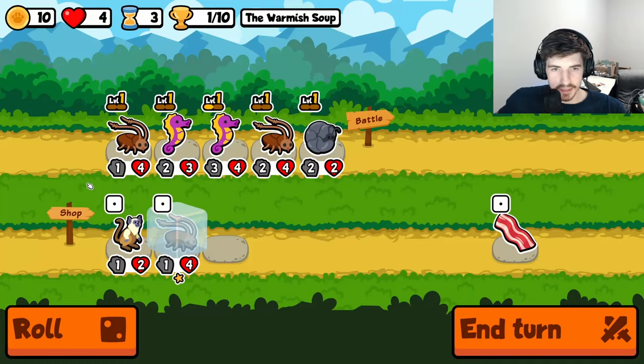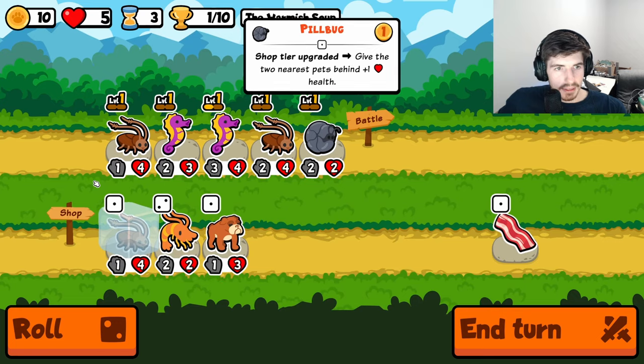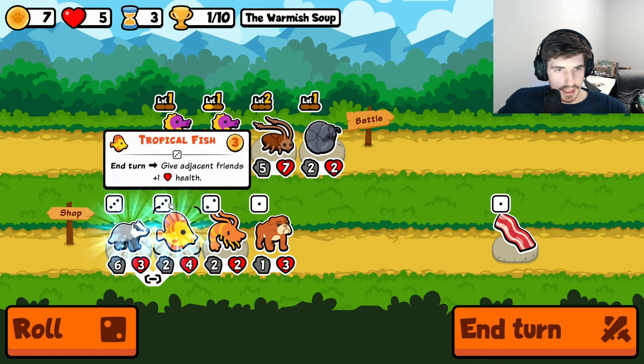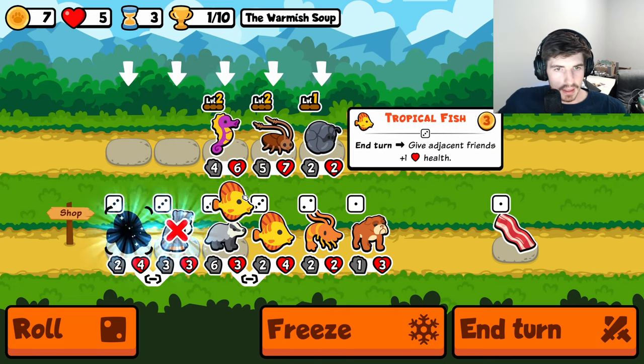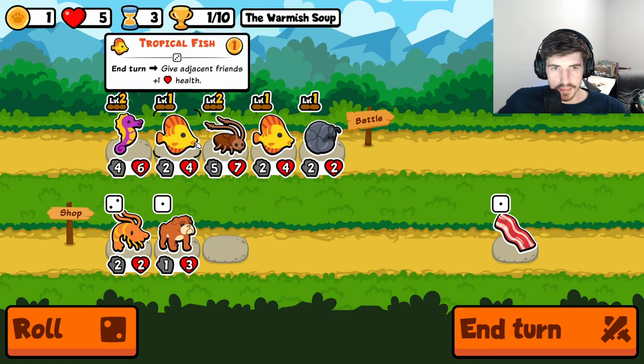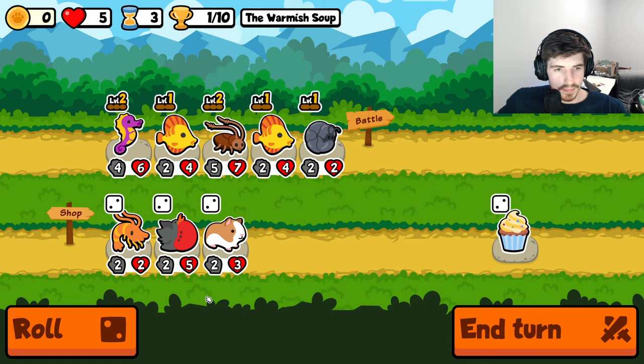The ants are really strong early. We got back to 5 — that's the takeaway here, that's the important part. I'll go double tropical fish, why not? That'll do.